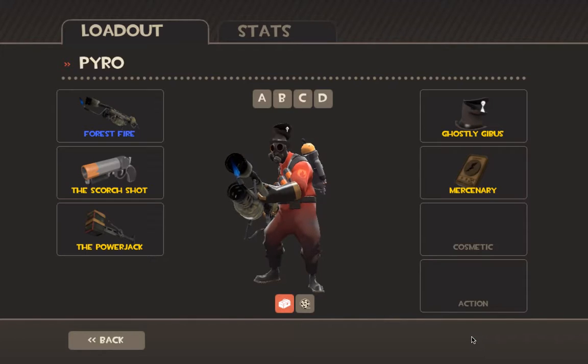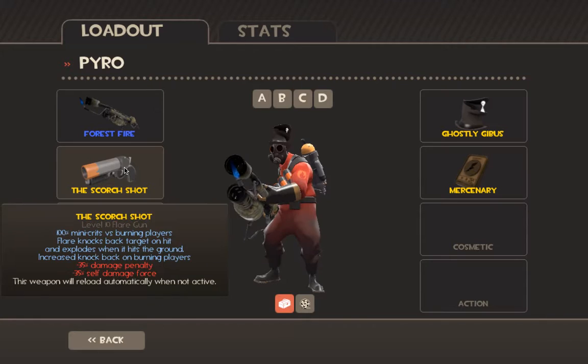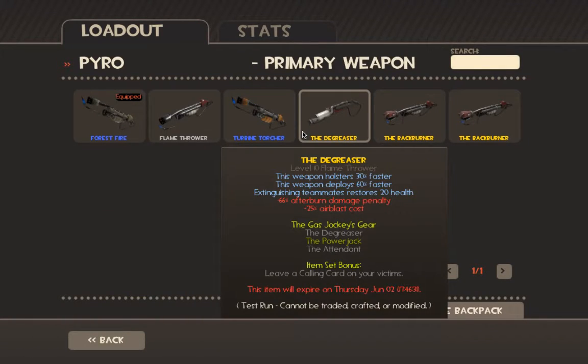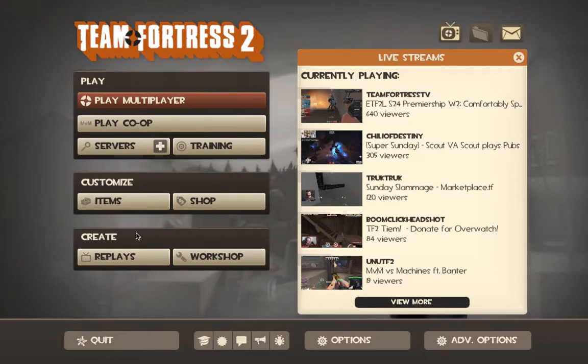Pyro — here's a big tip: use your air blast. Power Jack is awesome — use it. Scorch Shot is good: one hit, mini crits, knockback, explodes, and increases knockback on burning players. The Degreaser — I kind of recommend it because you can reflect rockets. I know the Degreaser is very good.